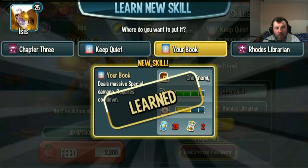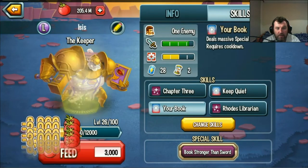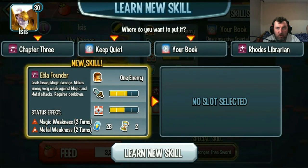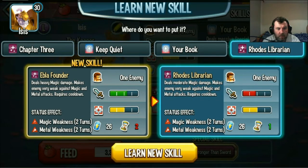I would love to have the Keeper at level 130. Let's try to see what your skills are. Once heavy magic damage, moderate damage, makes enemies weak against magic and metal, makes enemies very weak against magic and metal. Requires cooldown two to one.